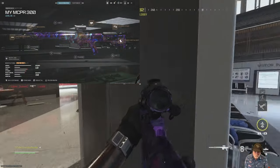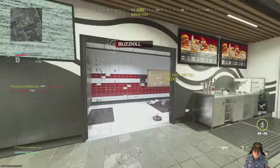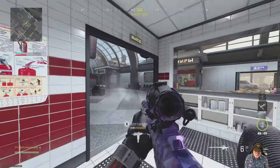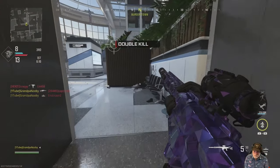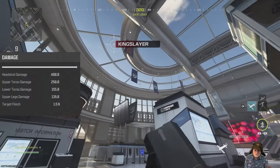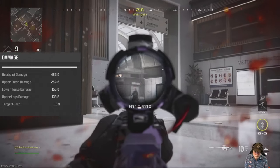Here's the configuration I used. The only thing I changed up from what you're seeing here in this free-for-all was that I took off the Intlass Series Optic. It helps a lot with ADS speed, but that laser showed people where I was. Here's the damage: headshots 480, 250 upper torso, 155 lower torso.